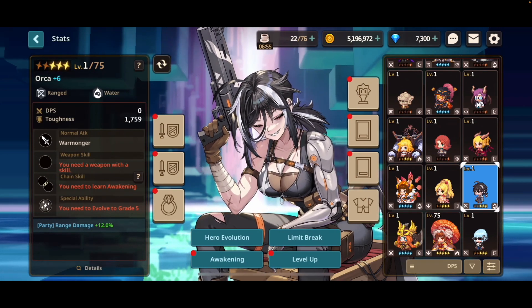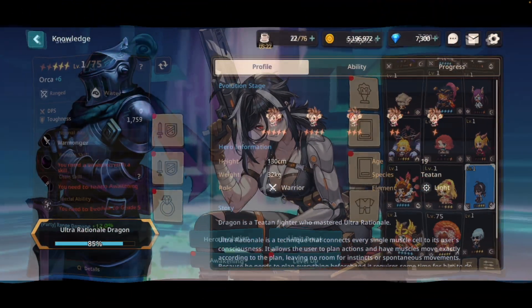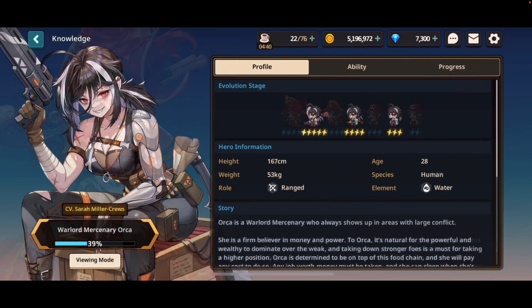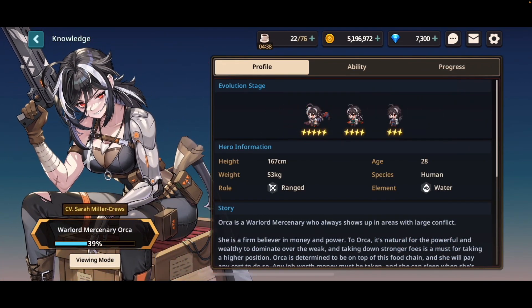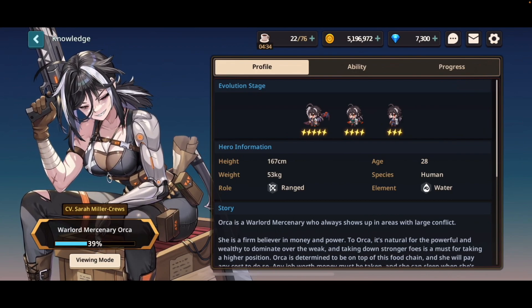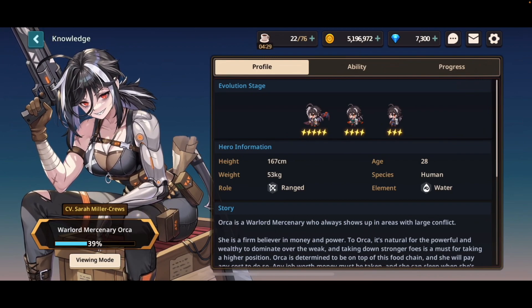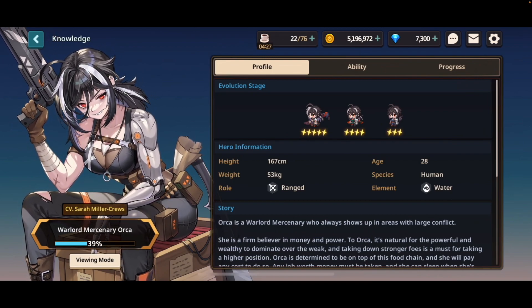The first thing that makes up a hero is their rarity. Heroes can come as one of three base rarities, which are normal, rare, and unique. These are also referred to as natural 1 stars, natural 2 stars, or natural 3 stars respectively. Unique heroes, or nat 3s as I might refer to them as, are the cream of the crop — the heroes with the best stats and abilities.